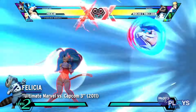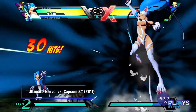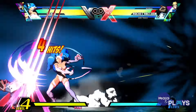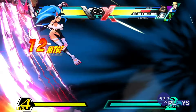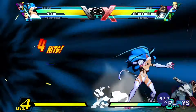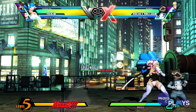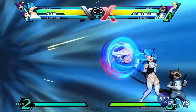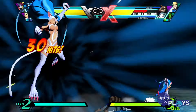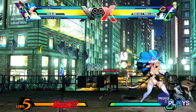Felicia, Ultimate Marvel vs. Capcom 3. Felicia might be dismissed by some as having a hyper combo that is just pulled from the Darkstalkers games. However, UMVC 3 did it in such a way that we fell in love with it. For her level 3 hyper combo, Felicia calls in a bunch of her other sexy cat lady friends to beat the snot out of you while she sits back in cowardice. And the way that the final cat lady waves goodbye at the end of the hyper combo, it's just way too adorable. I love this hyper combo.